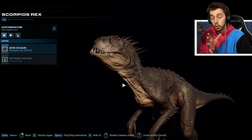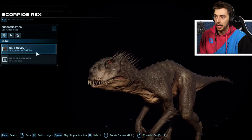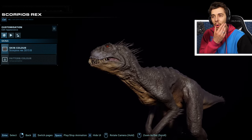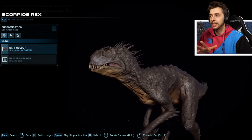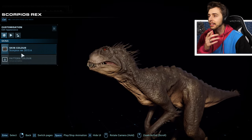This is the Scorpius Rex 2015 A variant of skin. That looks quite nice. The other one is this — I think it's more in line with a toy. I'm pretty sure there was a Scorpius Rex toy that looks more like it, the more classic look. I kind of like A more; it has a bit more variety to it.